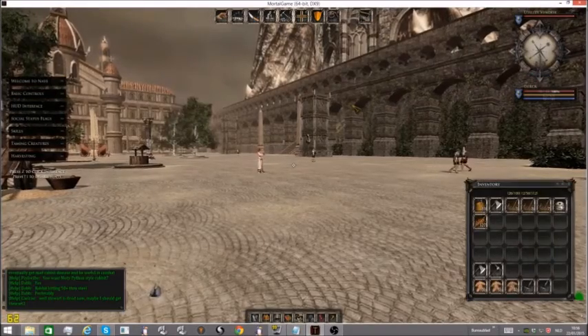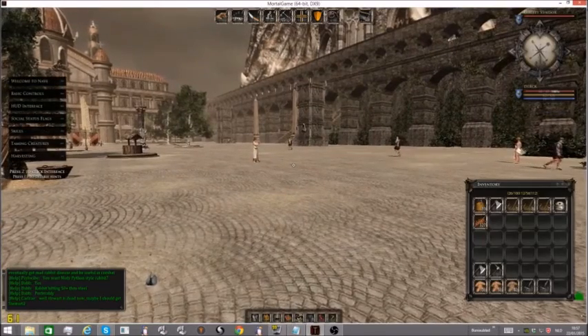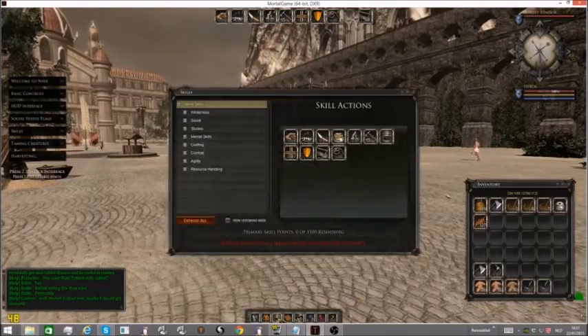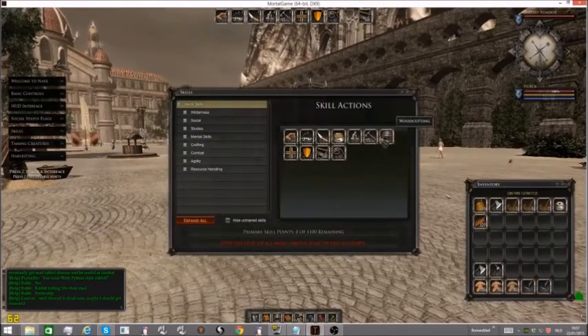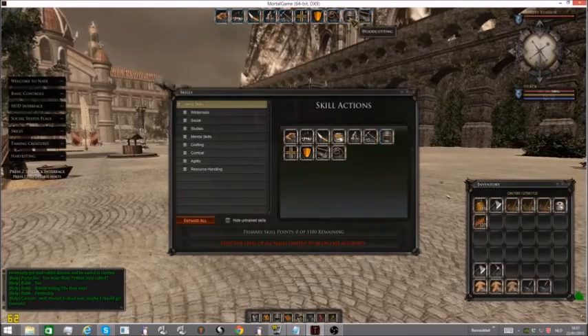Third, you need to equip the skill. That's easy. Just open your inventory by pressing Y, go to your skill tab by pressing L or just clicking on skills, then pick your wood cutting skill and drag it over to a slot.